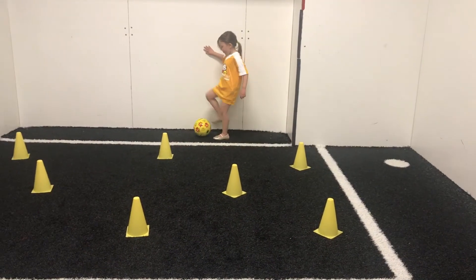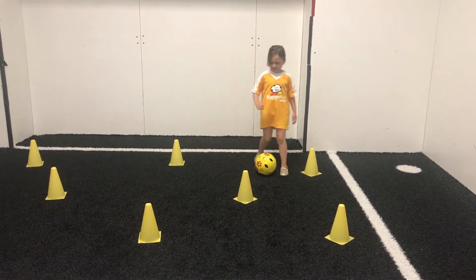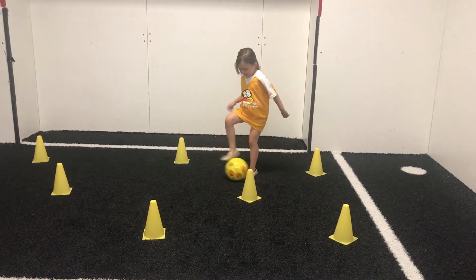The rollover while dribbling is perfect for kids ages 3 to 5 years old. This skill requires balance and coordination as they stop the bobcat and roll it across their body. The most common mistake is that a kid will roll the bobcat away from their body rather than across it.